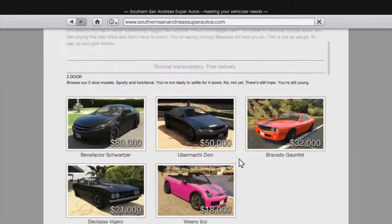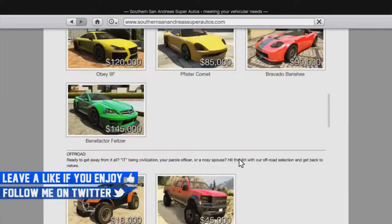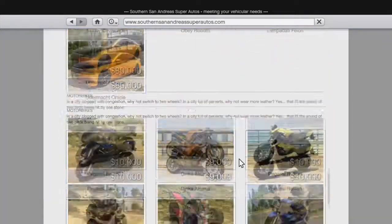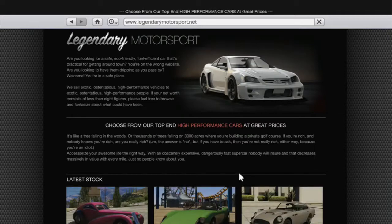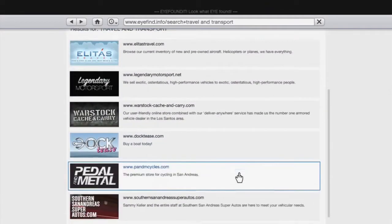Also, over the next few hours you have triple money — and I believe maybe triple RP too — for doing arm wrestling and also sea races. Definitely go and get on that if you want to try and rank up your character, maybe if you're a lower level. That could definitely help you out and kind of jump boost you in GTA Online. So that's definitely a fun piece.